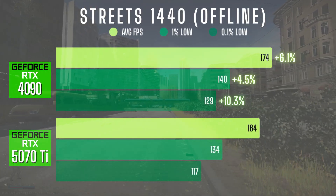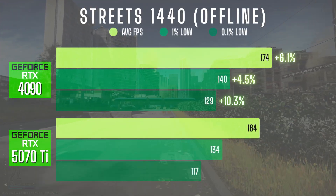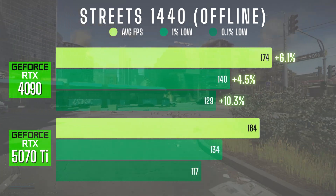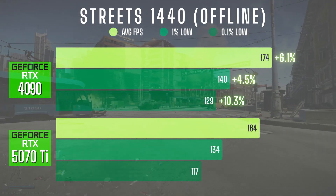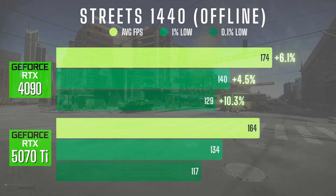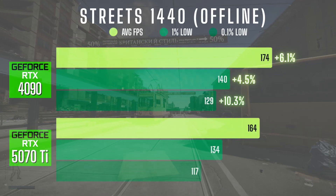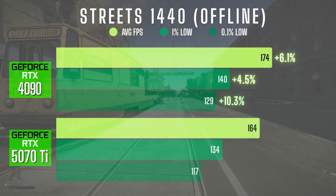At 1440p, the 4090 averaged 174 FPS, a 6% improvement over the 5070 Ti's 164. The 1% lows improved slightly from 134 to 140, and the 0.1% lows rose from 117 to 129 — a 10% difference there. A modest but measurable performance advantage.